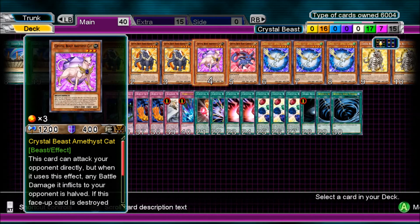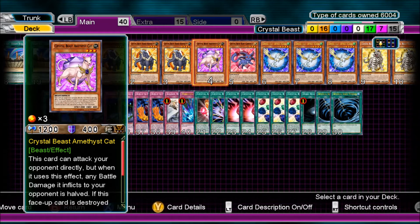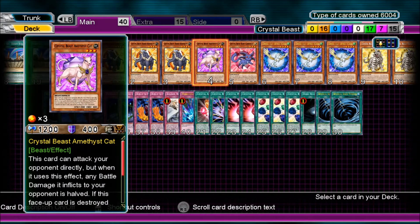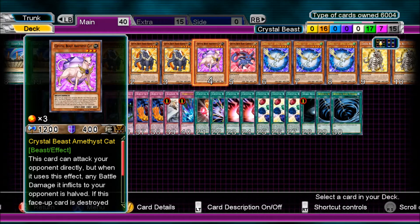Amethyst Cat's effect: this card can attack your opponent directly, but if it uses this effect, any battle damage inflicted to the opponent is halved. If it's destroyed, the same Crystal Beast replacement effect applies. I had it at one because you never know — you might be able to use that effect to win a game.